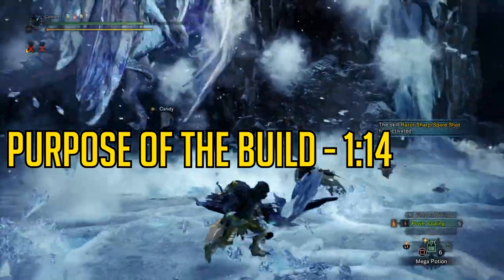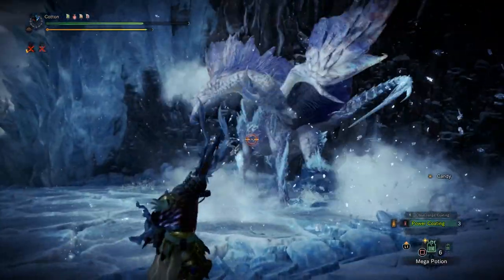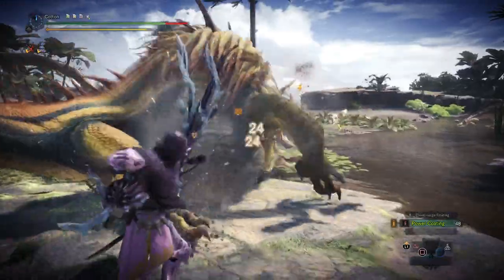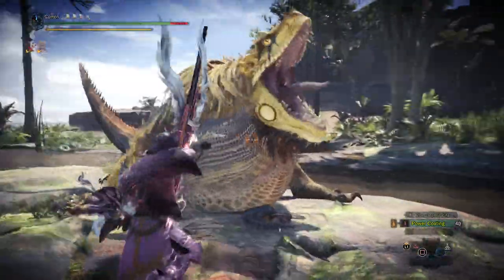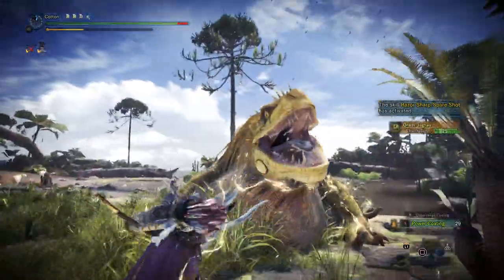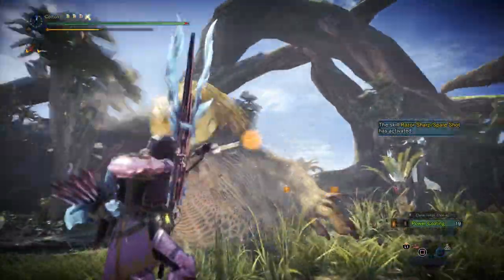Starting off with why this build exists and what makes it worth playing, followed by what the build itself actually is. When it comes to why this build even exists, the answer is simple: people like it when things explode. How can we create the most blast procs possible? Here you've seen us getting eight procs within a 60-second window from first engaging the monster — that's 2400 damage on top of the damage the arrows themselves are doing.